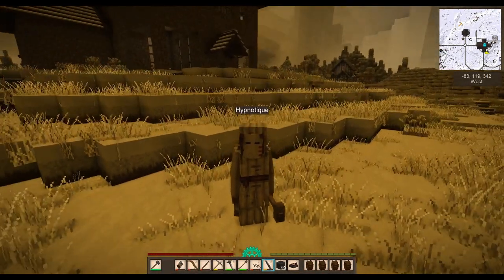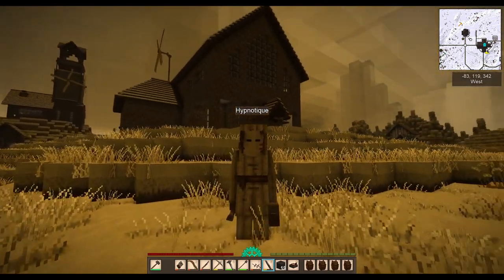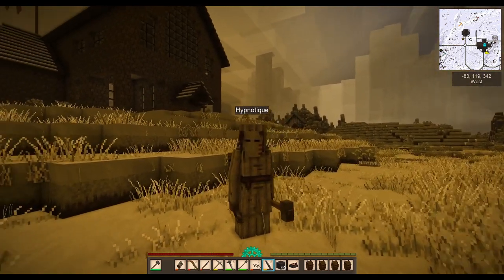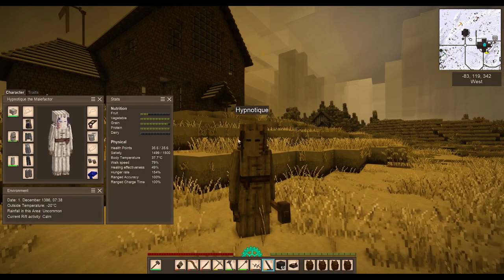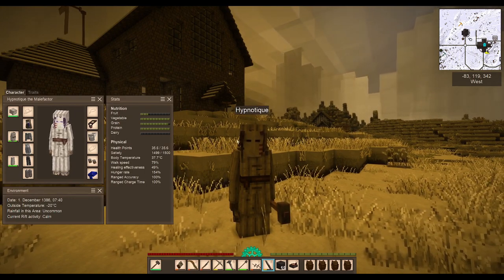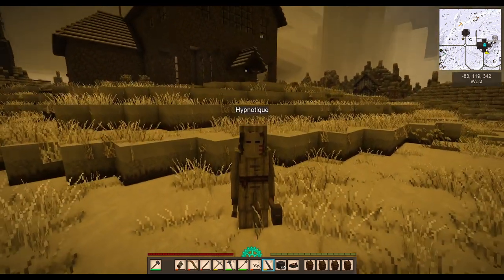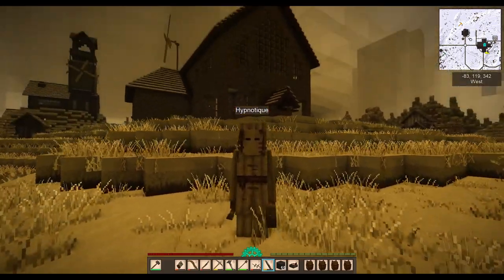Welcome back to episode 2 of the new and improved Bohemian server. Today is all about chiseling. Look at this weather — it's gross, cold, and minus 20. This is the lowest it's been. I'm recording this intro after most of the episode, so it wasn't this cold during filming. We're going to sit by a fire and do some chiseling.